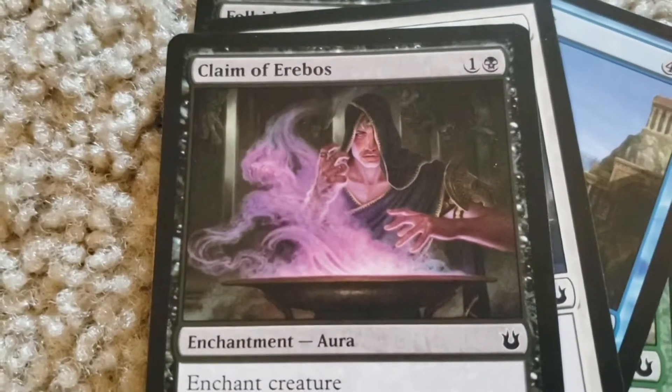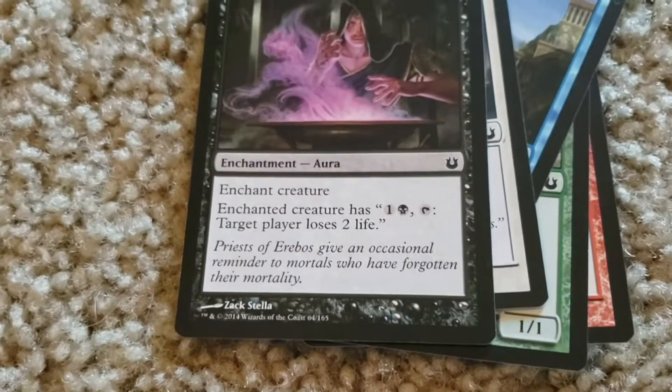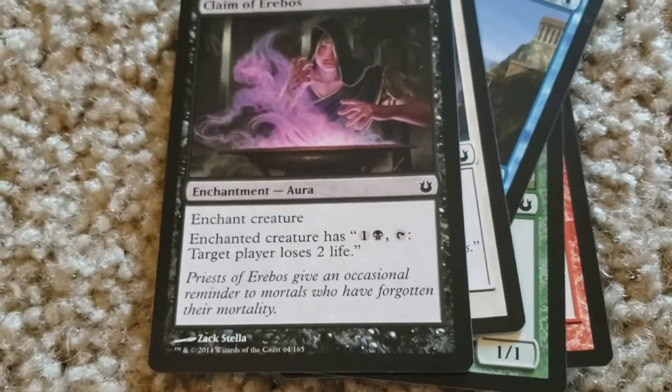Claim of Erebos. One colorless, one black. Enchant creature. Enchanted creature has: one colorless, one black, one colorless, one black — tap this: target player loses two life.